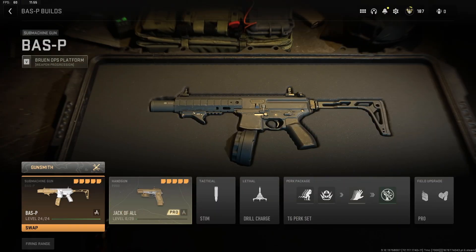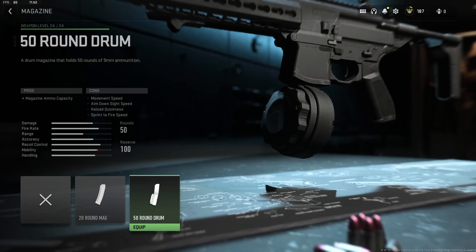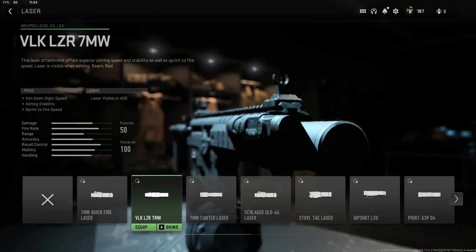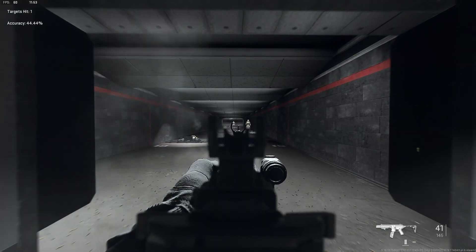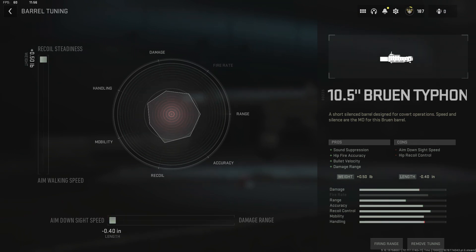The second build focuses on raw aggression. You won't be particularly fast with this setup — we tried making no stock work as well, but we just can't recommend it on the Baz-P. However, you'll have the massive 50-round mag and suppressed shots thanks to the 10.5-inch Bruin Typhon barrel. We'll also increase the Baz-P's overall consistency by using the VLK LZR7MW, FSS Sharkfin 90, and the Bruin Flash V4 stock. You'll strafe quickly, have solid aim down sight speeds, and 50 rounds to fire before needing to reload. Make sure to tune the barrel towards recoil steadiness and ADS speeds.